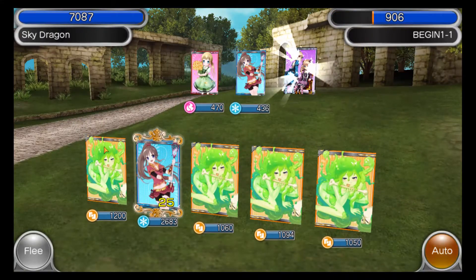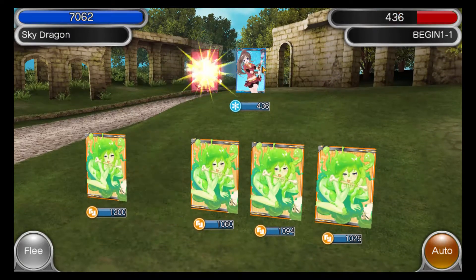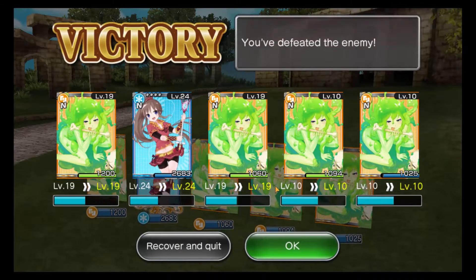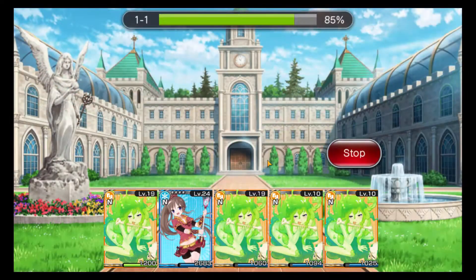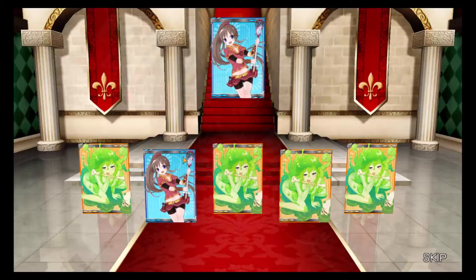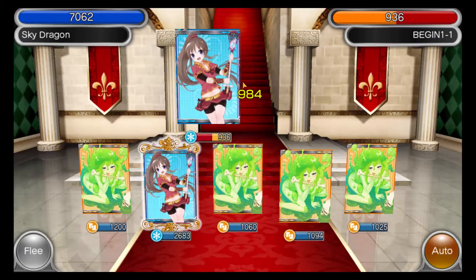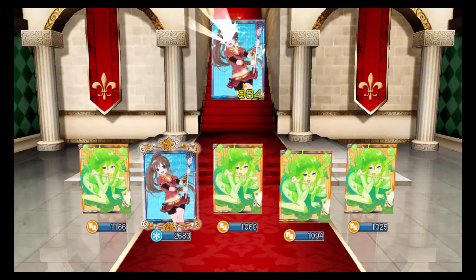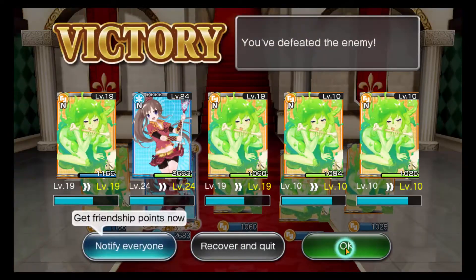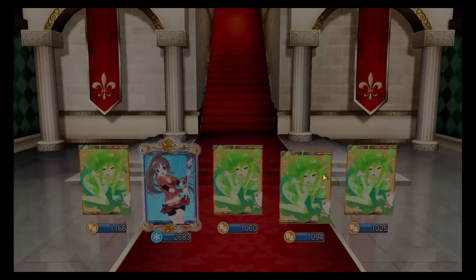Take off auto and manually attack - we'd go a lot quicker. It should just go back to automatic when we go back to walking. Here's the area boss - looks like we can't fight any archwitch on the first level. It only starts after the level where that boss appears, only after like the third or fourth level.